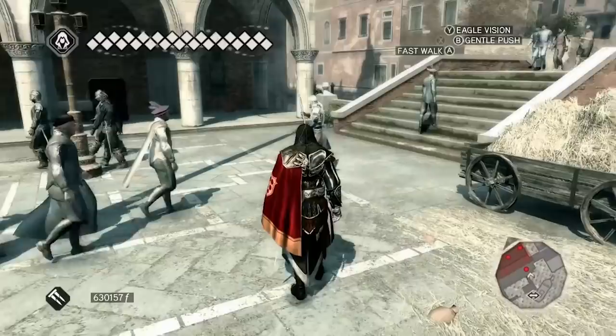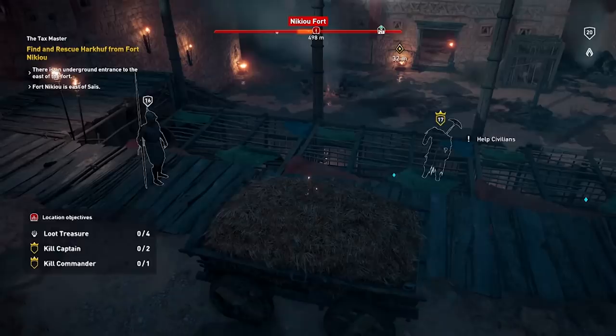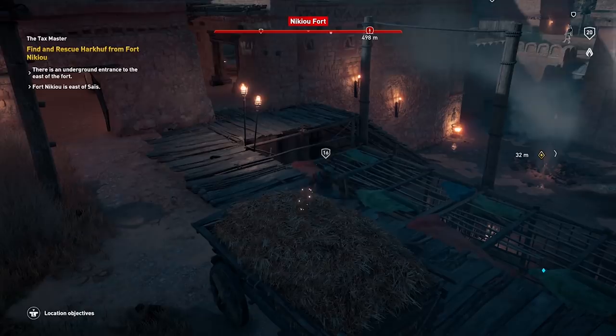Since most guards have no idea of the dangers lurking within these grassy death traps, they helpfully stand next to them, facing the other way, until an assassin rustles over and drags them in to meet their demise. I mean, they must have heard them get in the hay. Why can't they all have the big pointy sticks to check for assassins? You guys need to unionise, form some kind of brotherhood. Wait.